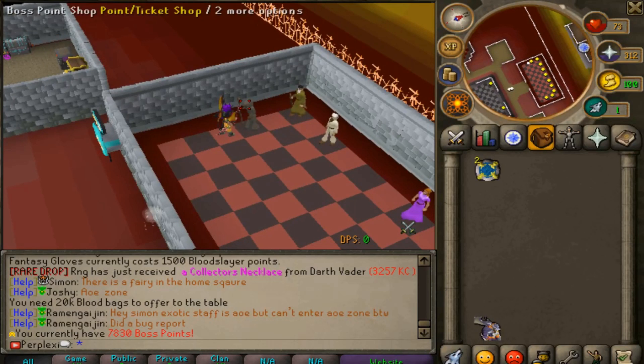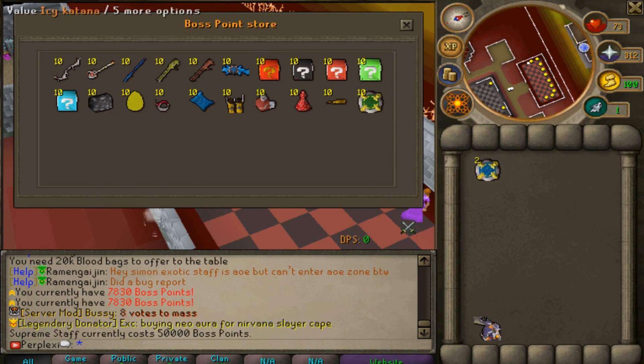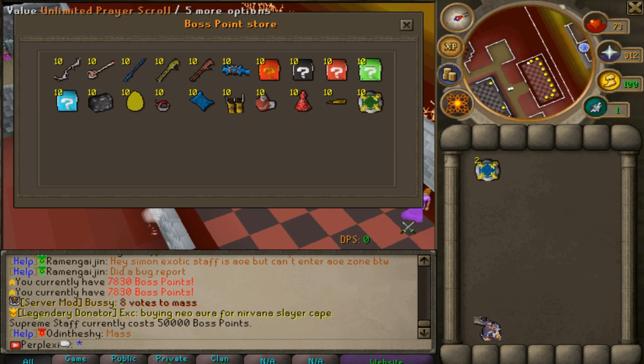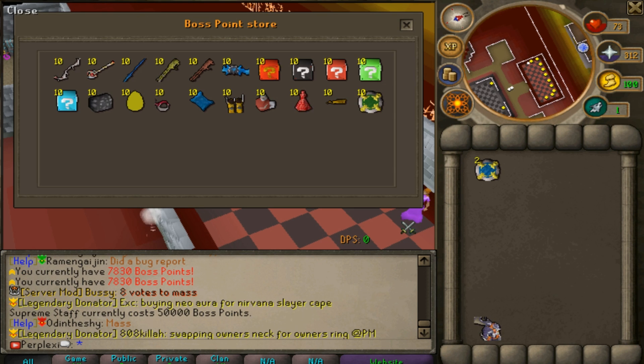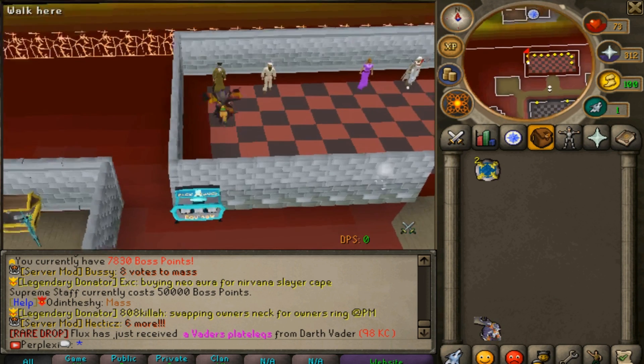There's also a boss points and ticket shop where you can spend boss points on items like a supreme staff, collector's level five, 20% drop rate, unlimited prayer scrolls, bonds, bond caskets, and infinite overload potions. Make sure you're always killing bosses to accumulate boss points.